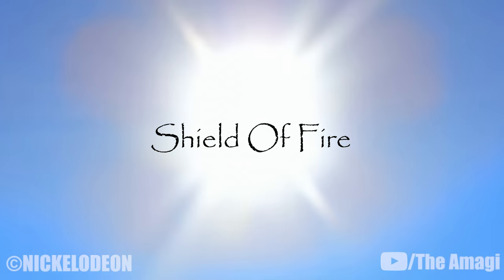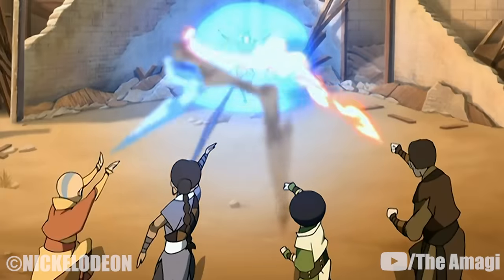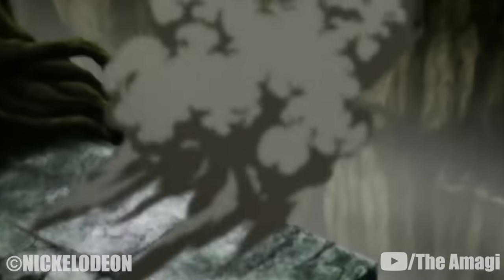14. Shield of Fire. This technique creates a protective shield of fire in front of or around a firebender that can deflect attacks and explosions. It may be a lesser version of the wall of flames.